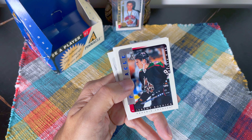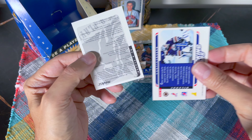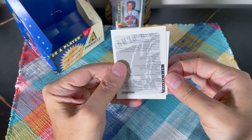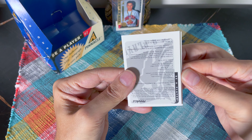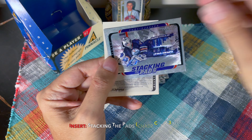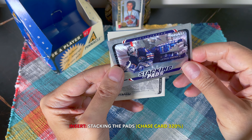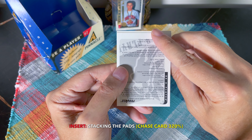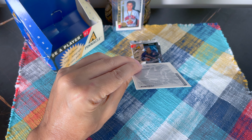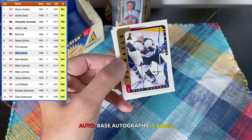Jeremy Roenick, and look at this — we hit one of the Stacking the Pads inserts and it's Cujo! Behind it we have an auto. Let me get this out — it's a bit stuck. And look at that — we did hit the Stacking the Pads. From my perspective, it's one of the better inserts. I love how they have that prism technology. Who is our auto? I think we need a good one at this point because it's been pretty dry, and it's Mike Gartner — very nice!